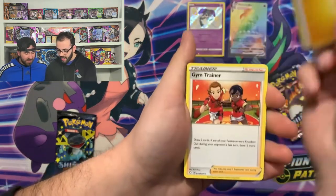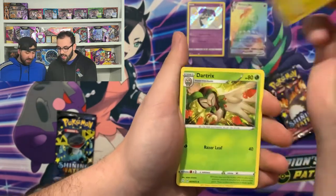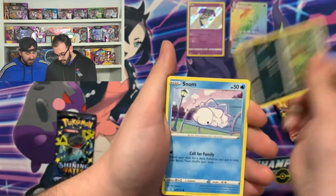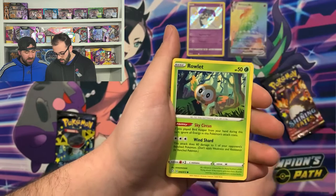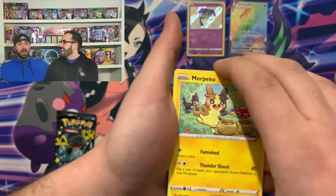So we got a Lightning Energy, Gym Trainer, Alexio, Dartrix, Spinarak, Snob, Horsey, Rowlet, Morpeko. What would we do without a Morpeko?